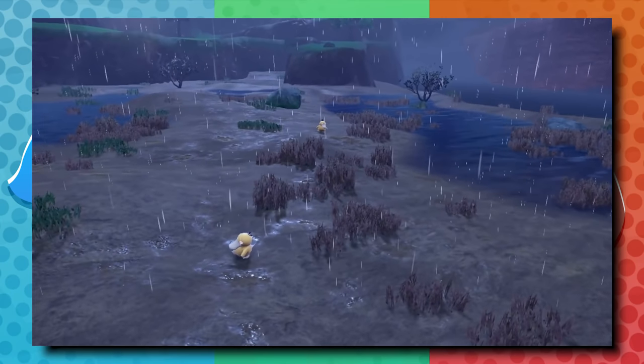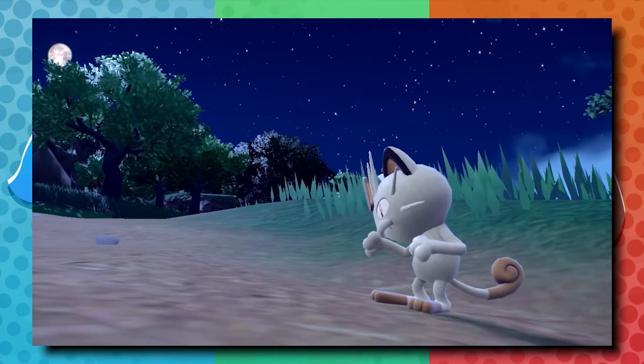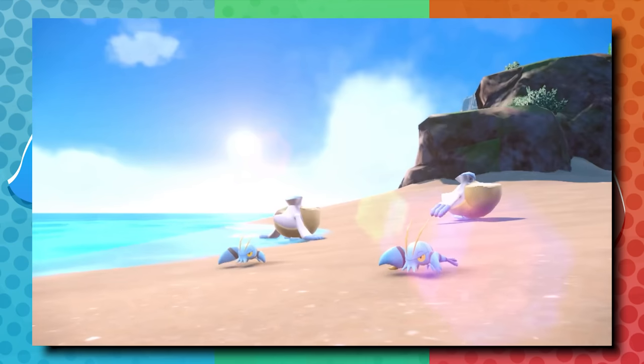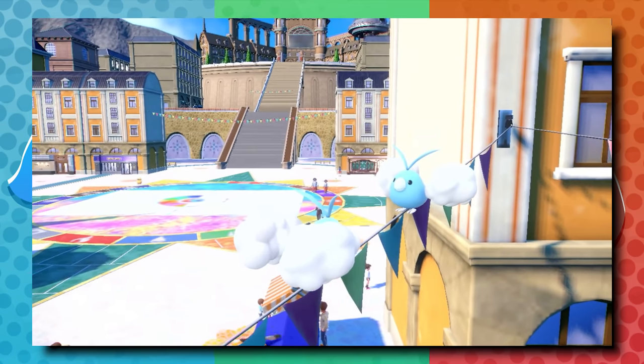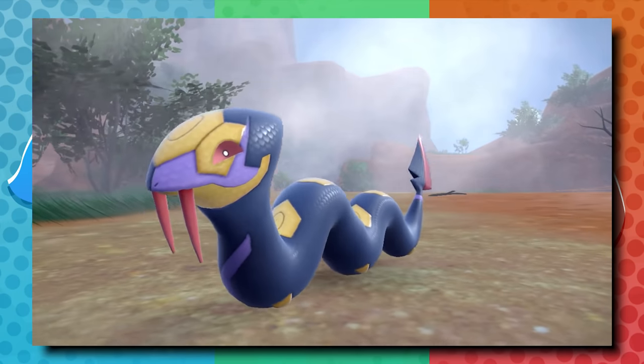Across the board, it seems like this is probably one of the most exciting starter Pokemon trios that we've had in quite some time. It seems like the fanbase is really happy with all three designs for the most part. Quaxly, Sprigatito, and Fuecoco are the three starter Pokemon for Scarlet and Violet.